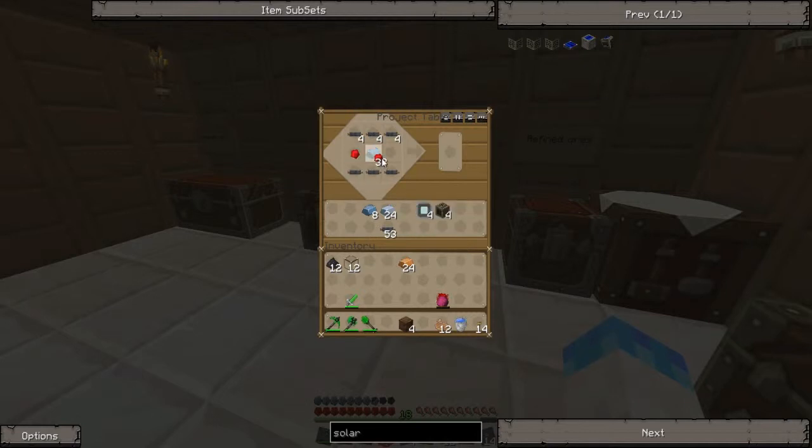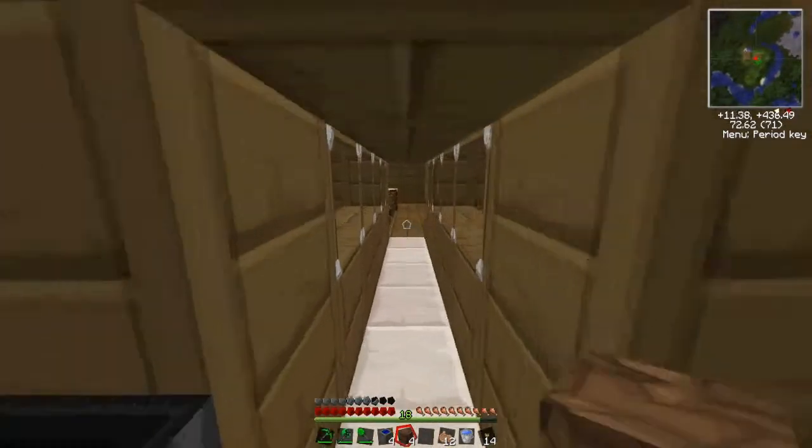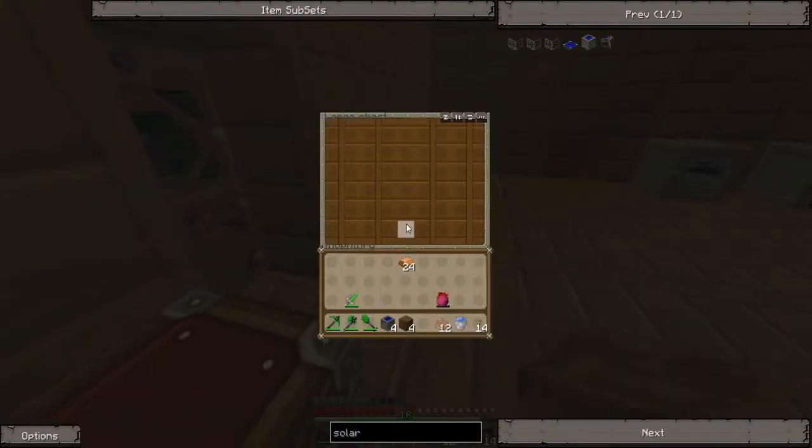This is a project table — I shouldn't be making them that way. Kind of wish shift-clicking would work into the project table. Now I have the correct materials. I might actually be building this wrong — yep, happens every time. Four solar panels, four solar panels, and I will be hooking these up with cables.